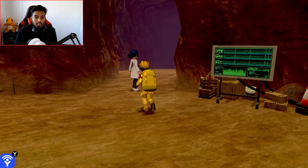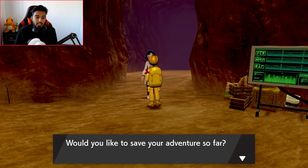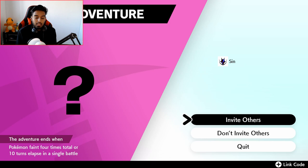You're going to go talk to this lady over here at the Dynamax den. I'm going to say yes please. And you have to save — you're going to be forced to save here. And right there, as you can see, at the bottom it says plus, link code. So press the plus button.